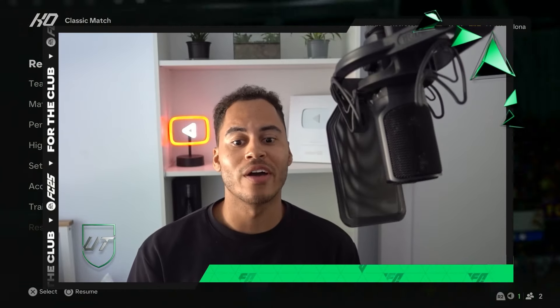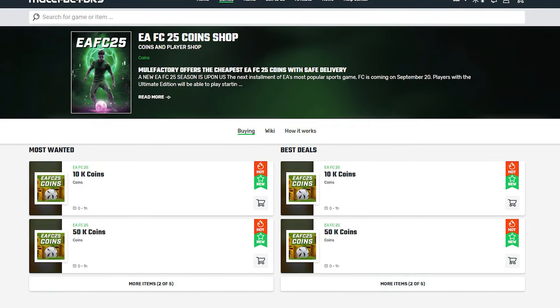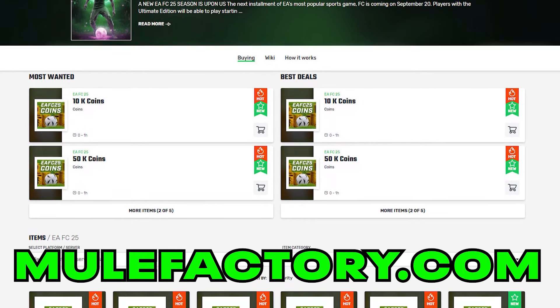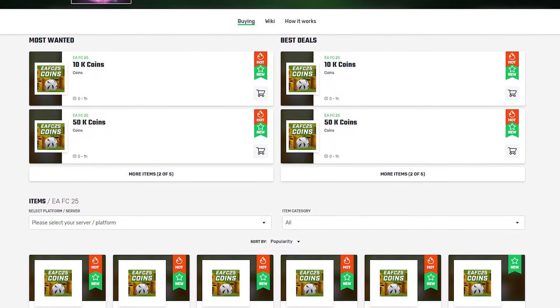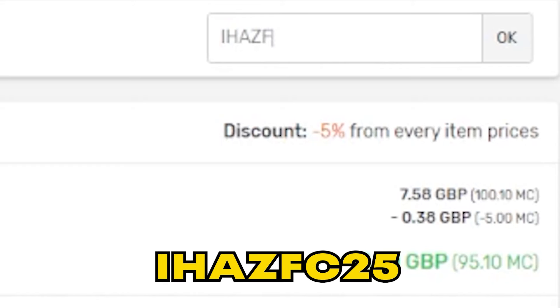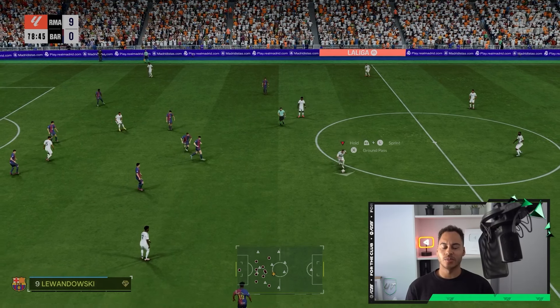In this video I will show you how to do a flare pass on FC 25. If you need any EAFC coins, make sure to check out mulefactory.com — they're linked in the description, they're cheap and reliable. Make sure to use my discount code at checkout for a discount. Doing a flare pass is pretty simple.